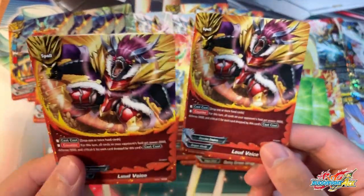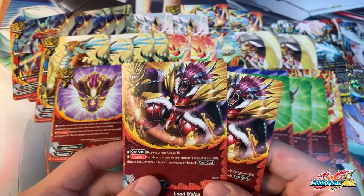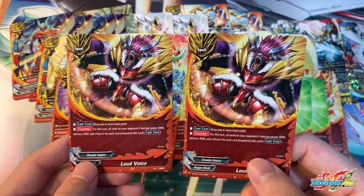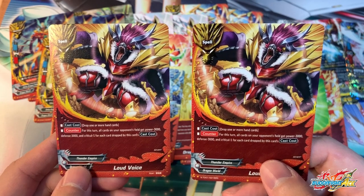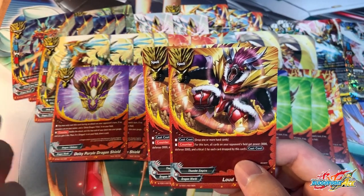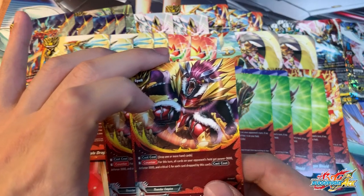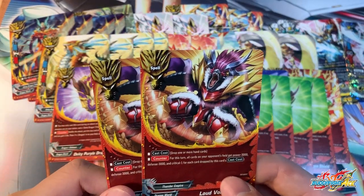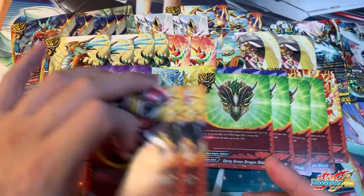Two copies of Loud Voice — this card is excellent and so good. It's not only used in DDT decks but can be used in Diamond and Dragons and all Dragon decks in general. I've been using it in my Sun Dragon deck as well. For its card's cost, you drop one or more cards from your hand. Depending on how many cards you drop: counter ability — for this turn, all cards on your opponent's field gain minus 3,000 attack, minus 3,000 defense, and minus 1 critical for each card dropped. So if you drop three, your opponent loses 9,000 attack and 9,000 defense. It's good two ways: against Tora, you can drop their defense so you can swing with smaller monsters; or you can soften incoming attacks with the drop-crit and drop-power so they won't be able to kill you. Cards will never be dead in your deck because you have cards like these to protect your life points.